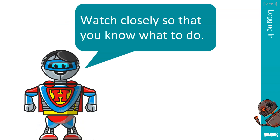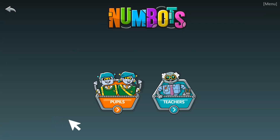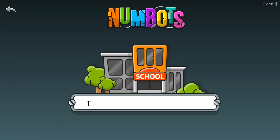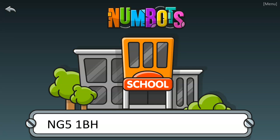Let's now look at logging into Numbots. When you go on to Numbots, you will come up with the main page and you need to go to the schools icon. Press on the schools icon and then go to pupils. You'll then see a screen that says type your school name or your postcode. You can type Claremont Primary School, but because there's more than one Claremont Primary School, it's probably best to type our postcode. Once you've done that, it will take you to the next page, which will ask you to put in your username and password — which is the same as your one for Times Tables Rockstars. Our school postcode is NG51BH.